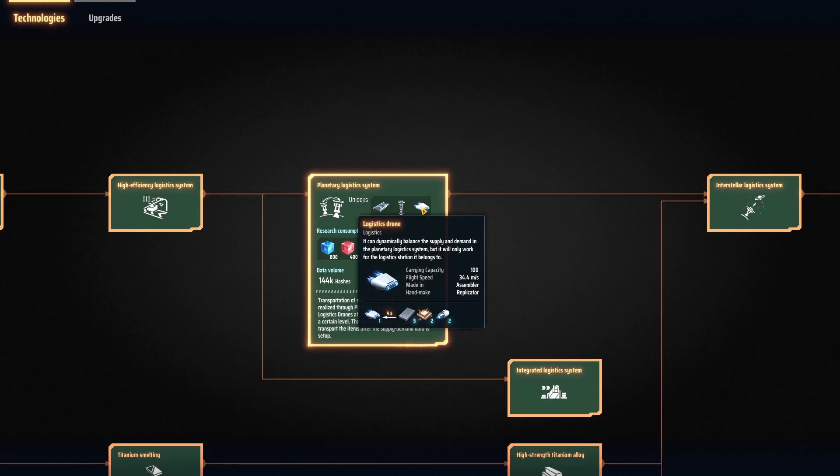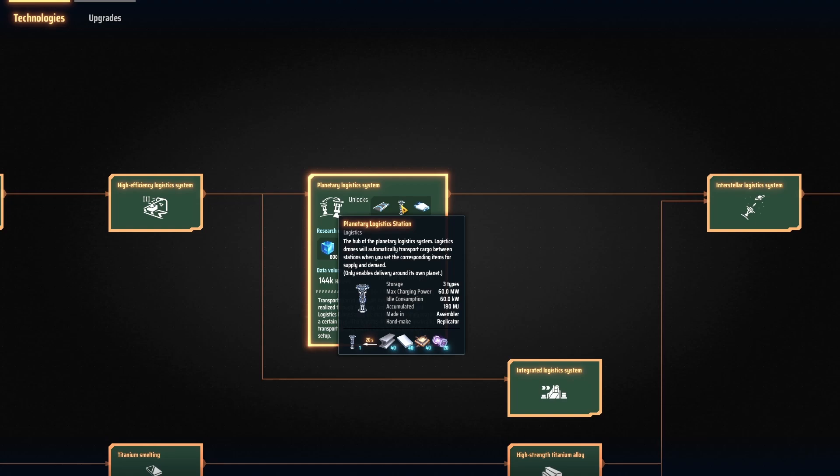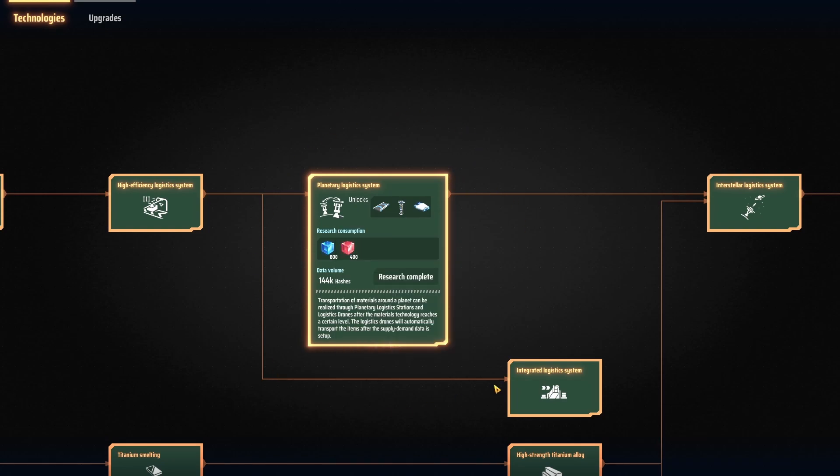You're not going to find pure silicon veins on your starting planet, and titanium you're not going to really find on your starting planet at all. So you're going to have to go back and forth to one of the other planets in your system in order to get that titanium for the Planetary Logistics station.